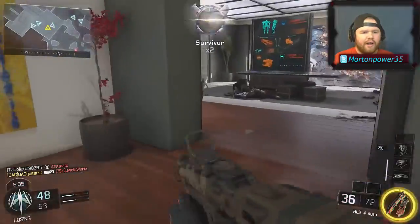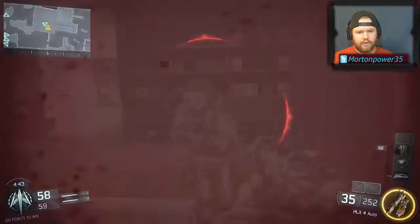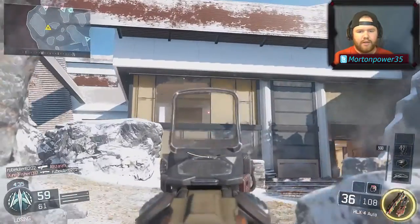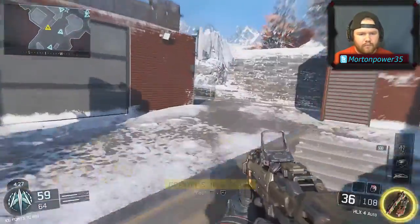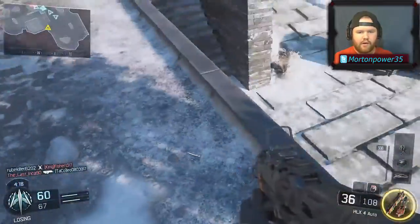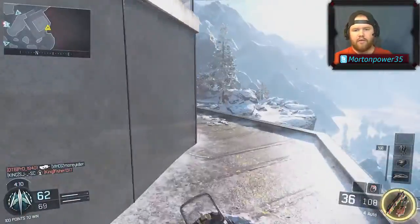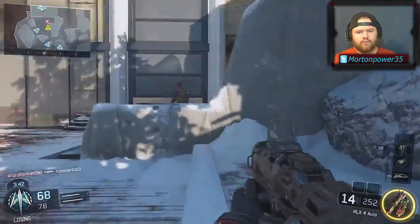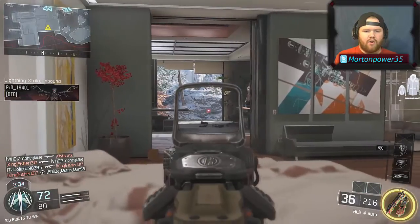Oh, get turned on — they're spawning behind us. I was trying to buy some time so I didn't get killed, but that guy is my kryptonite. He's downstairs — I think he's trying to go up here to get me. Lethal inbound. Pre-firing always, always helps.